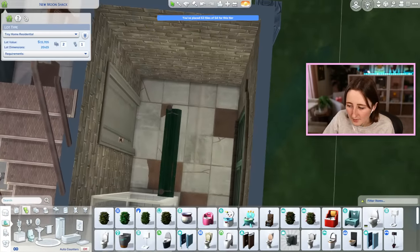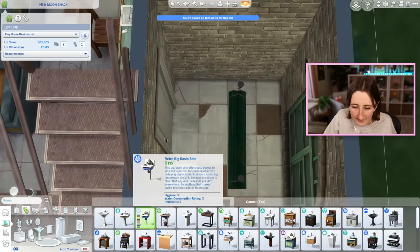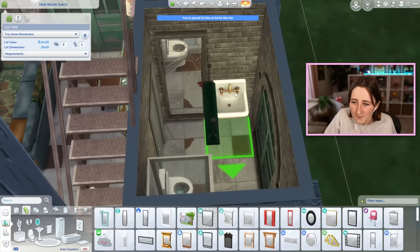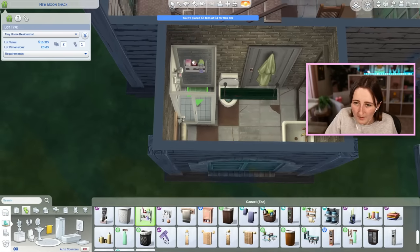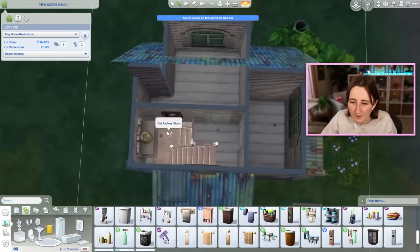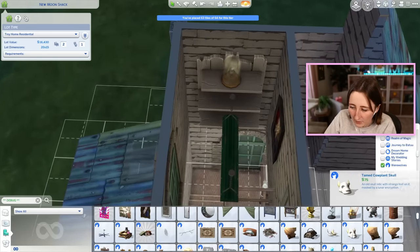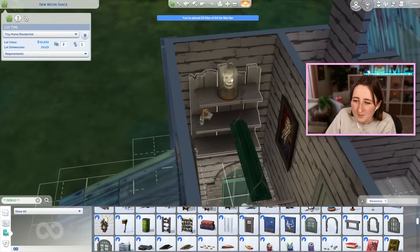In this bathroom, I'm just gonna use the cheapest stuff. We can fit a little tiny toilet and a little tiny sink. We do have a broken werewolf mirror, maybe I could use that on the wall. I'll give them a little bit of clutter all over the place — shower caddy items, a towel bar and stuff like that. Nothing too fancy in the bathroom.